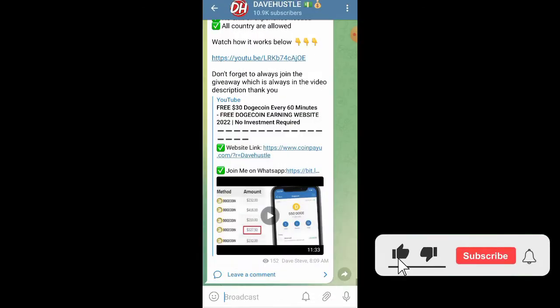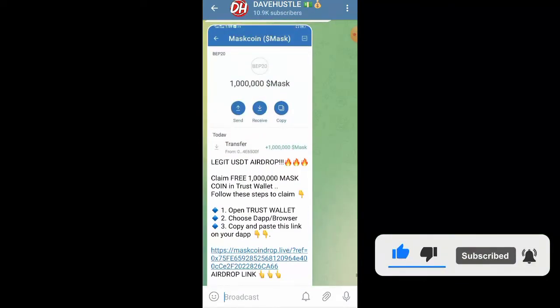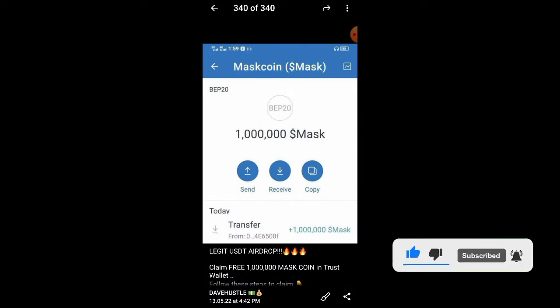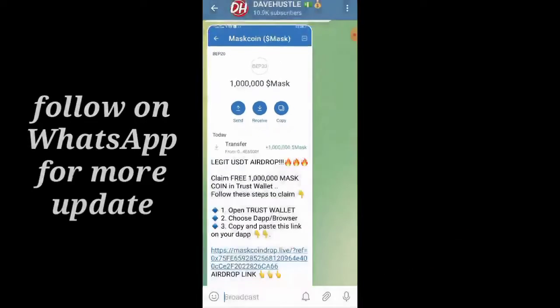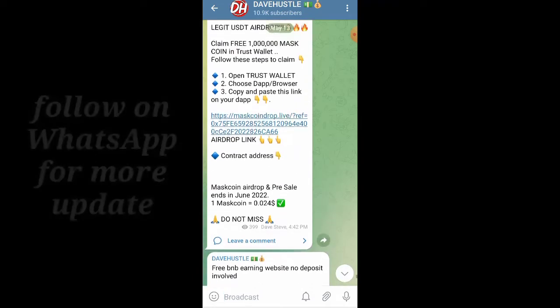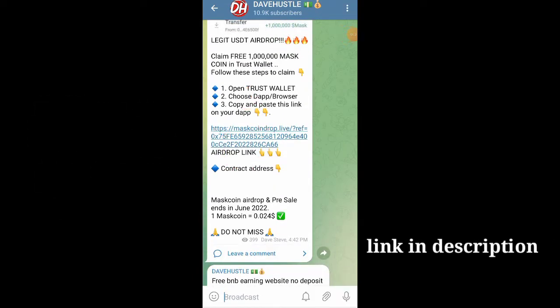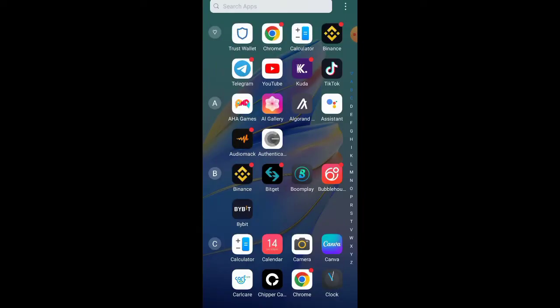In today's video, just as I said, we are going to be claiming an airdrop. The name of the airdrop is called Mask coin. We are going to be claiming 1 million pieces worth of this token. The rules are: first, get the link which is being provided for you, copy it out, and then head over to your Trust Wallet.